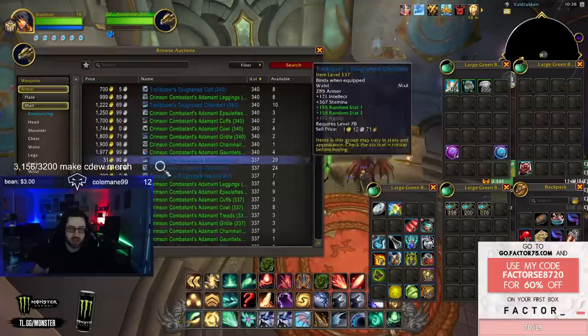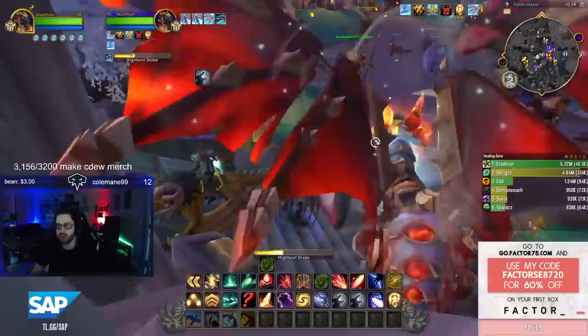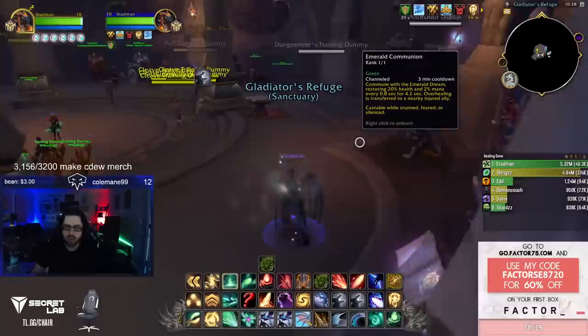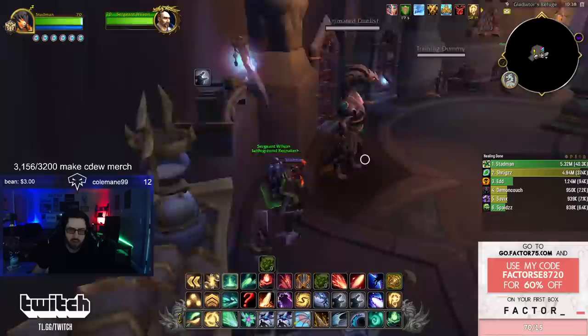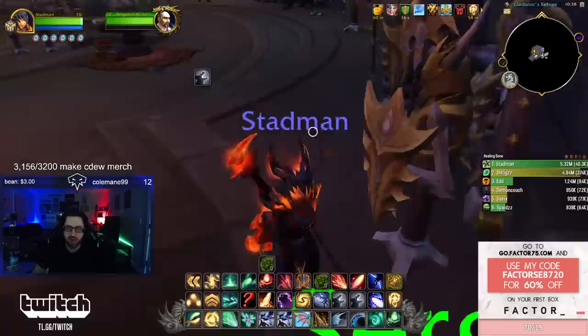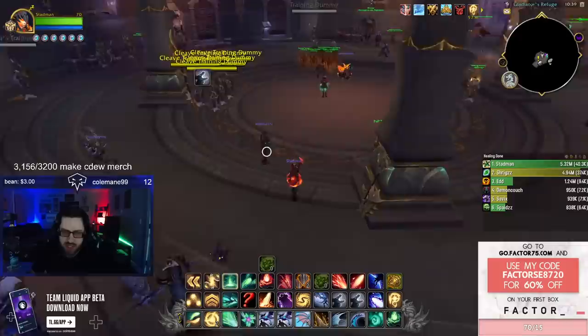You can also do battlegrounds to get gear. Generally speaking, Alliance wins more often than Horde, so if you're Horde and want to queue as Alliance, you can go to the Mercenary Recruiter. I'll show you on the map — this is the PvP area where you buy your honor gear and conquest gear. You have the option to fight alongside Alliance using the mercenary contract. If you're Horde, you probably want to use that mercenary mode.